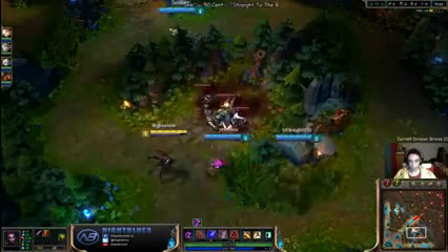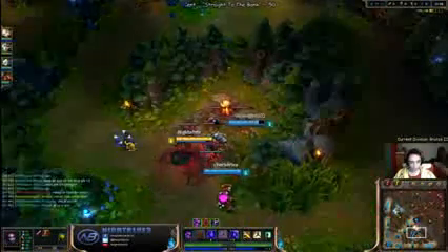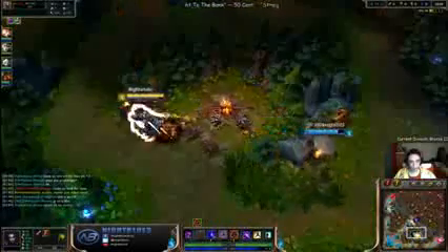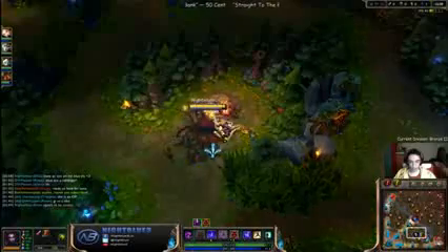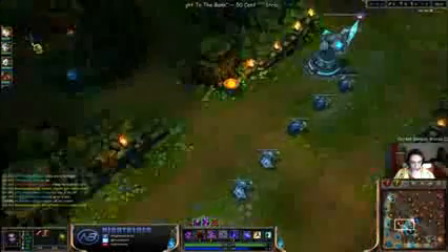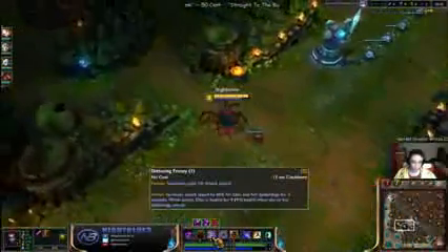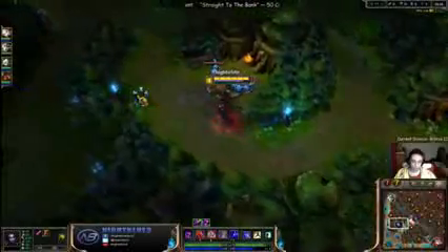Throw out your W at 153. Scythe Reaver and all you mad bro, thank you so much for subbing, welcome. He almost stole XP from me because I was about to smite it there. Get your Q second. The reason I go Dornblade is because your W gives you 60% attack speed early, and attack speed is really strong with attack damage — so that's the reason you take the Dornblade.